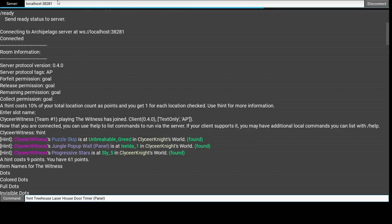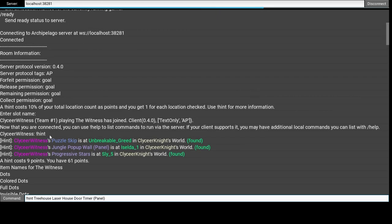Hello, Vicer, the Witness. Once we're done here with the text client, I've been talking about the hint system but never used it. So I'm here on the text client. If I just type exclamation hint as a command, it tells me all the hints that are either for my world or in my world.